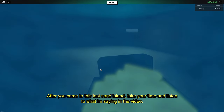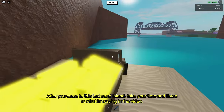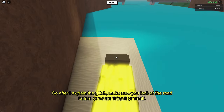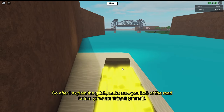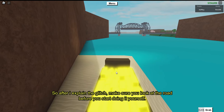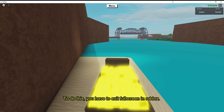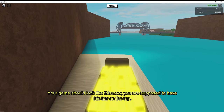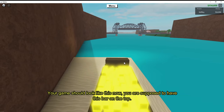After you come to the last sand island, take your time and listen to what I'm saying in the video. After I explain the glitch, make sure you look at the road before you start doing it yourself. To do this, you have to exit fullscreen in Roblox — your game should look like this, and you're supposed to have this bar on the top.